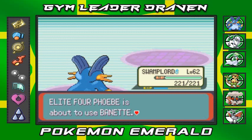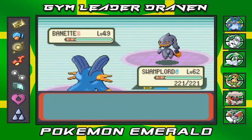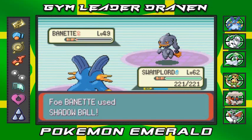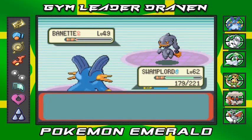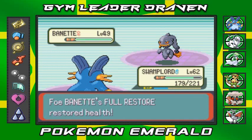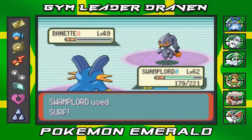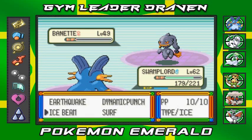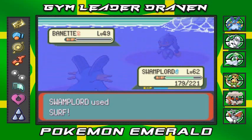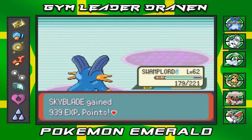Two of my Pokemon fainted and she's coming out with another Banette. Surf attack. These Pokemon are surviving — they are survivors. Surf attack yet again. It survived again. I don't want to waste my Ice Beam attacks. Banette defeated — Swampert kicking butt!